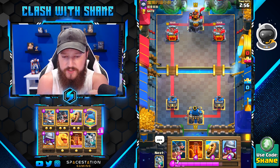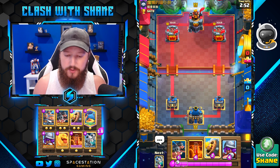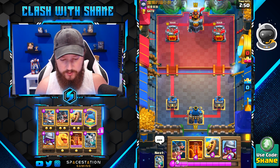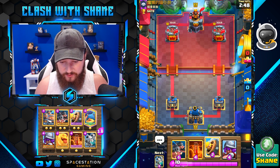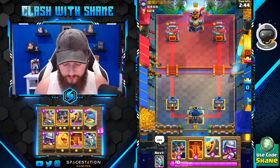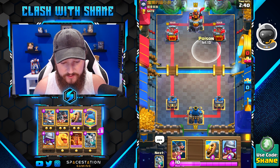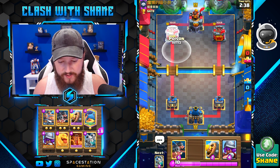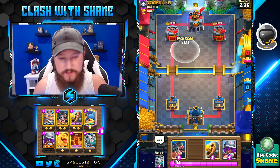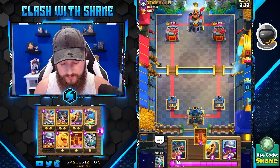Jumping in against this person up top there. Good luck, whomever you may be. The new tower skin looks sick. However, from the looks of it, it looks like it can be misleading because of how big the skin is. Visually, it looks like you're touching the tower with the poison there, but you're not.